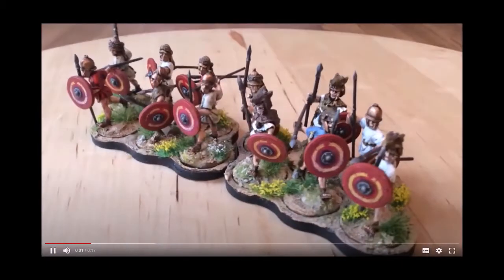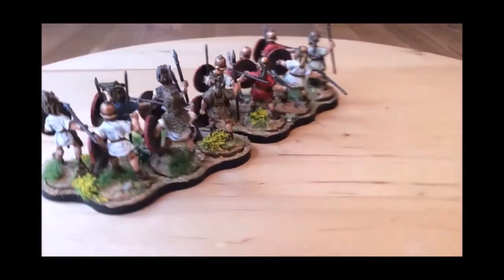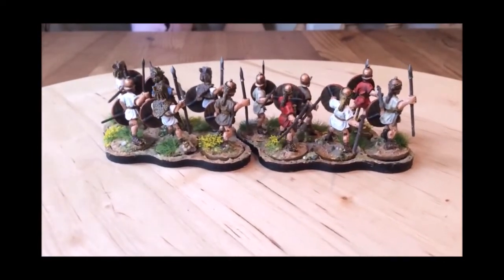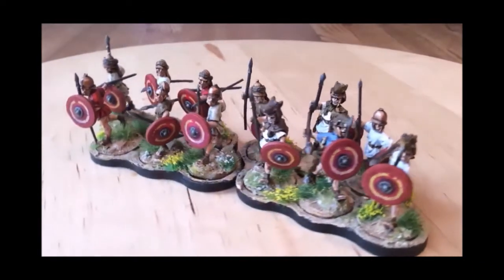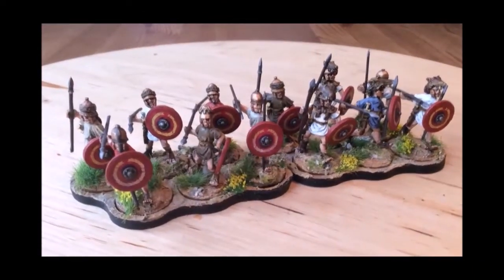Next are the Velites — I have a levy unit of 12, which I'll split into two units of six as dice generators, armed with javelins. They were fun to paint, slightly more irregular in their look, so they've not all got white tunics — I thought they should have greys and blues.